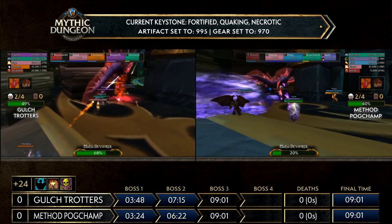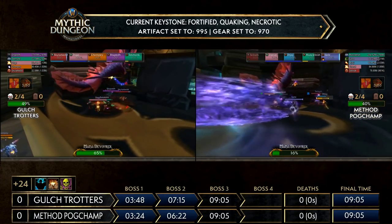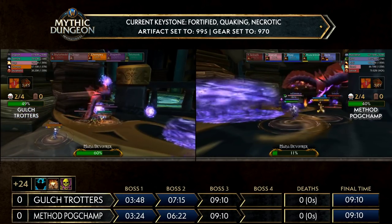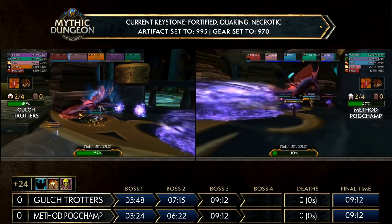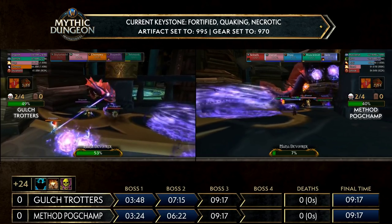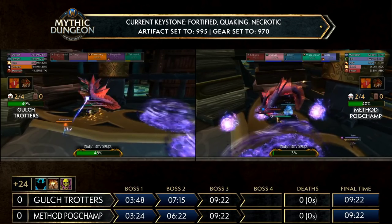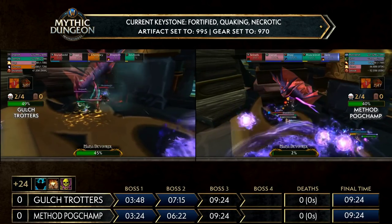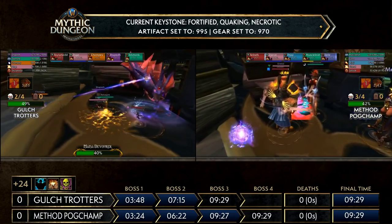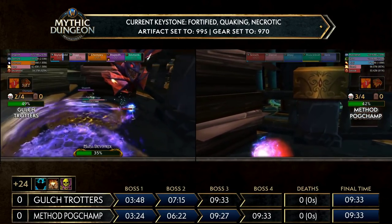A big hit comes in on Gall Strotters as most of the group dips to around half health, then gets healed back up. Method Pogchamp is at 15% on Mana Devourer — they picked up a lot of single target damage here compared to Curator. Alzerath is doing a lot of damage, and Shell picked up one of those orbs to do more damage. As a Warlock with a lot of self-healing, Alzerath doesn't need as much attention from the healer, which is why they chose the Warlock to grab an orb.